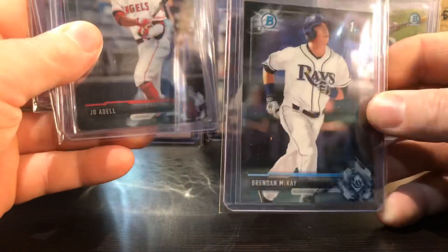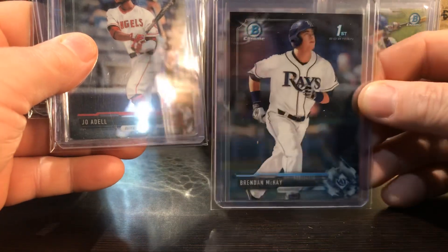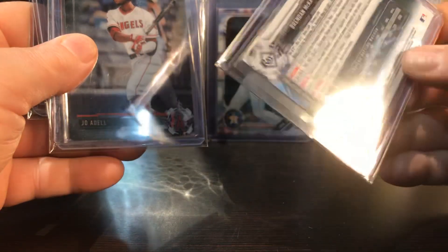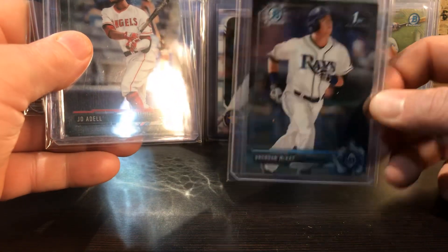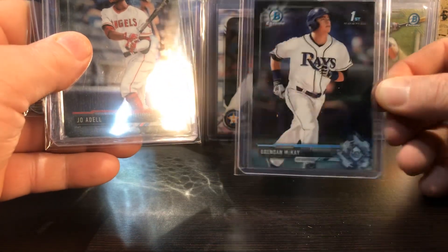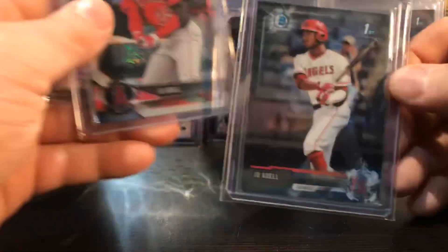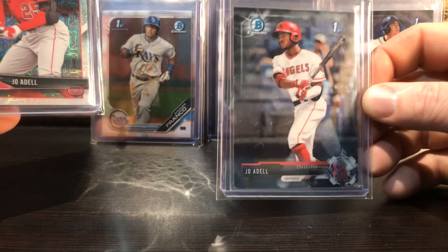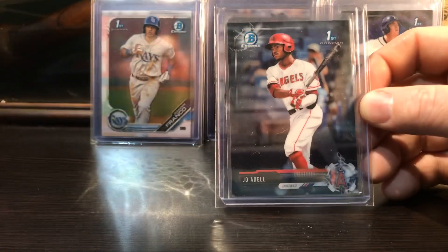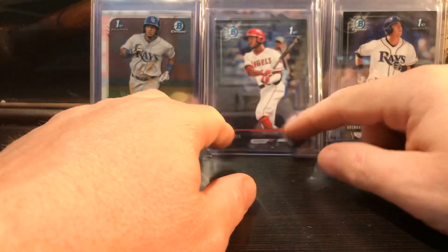Brendan McKay - like him too. He's a two-way player, though I think he's just going to be used as a pitcher for Tampa. He played baseball at University of Louisville, won the Silver Spikes award, also won the John Award for most versatile player. Joe Adell - he's from Louisville, played high school I think at Ballard High School in Louisville. He was hurt last year but he's a heck of a player, a lot of talent.